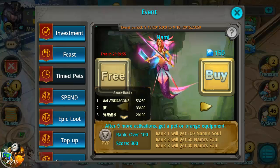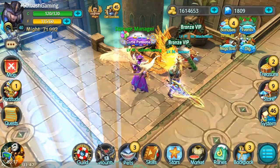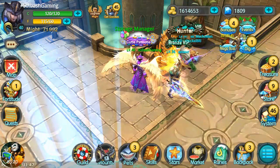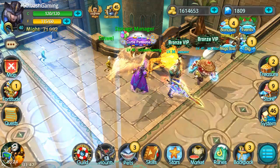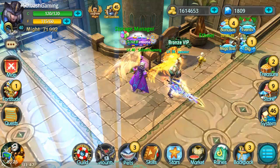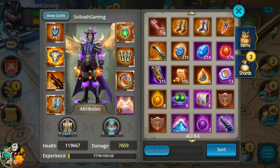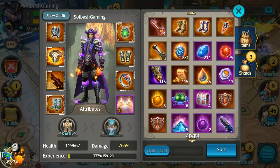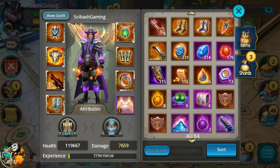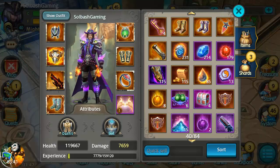Nami is still currently in the events - that looks like it ends today when this video goes out, so hopefully we'll be looking for the newer pets that did come out. A return earnings function was added, also a restart function added to battle instances, and finally there is a sell all function right here in the backpack - you can see quick sell. It only sells the blue or green items, so that's a big plus.